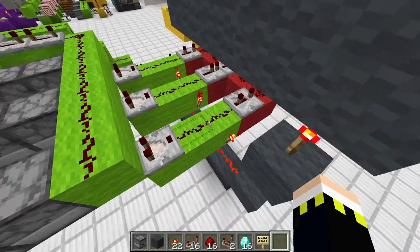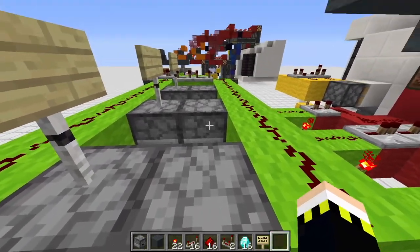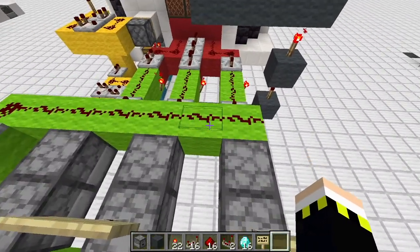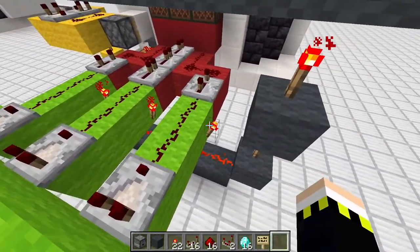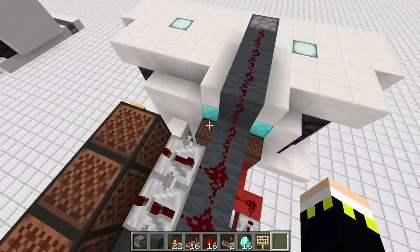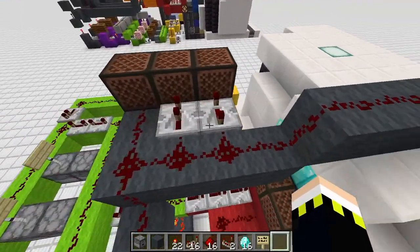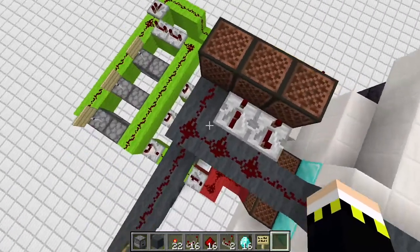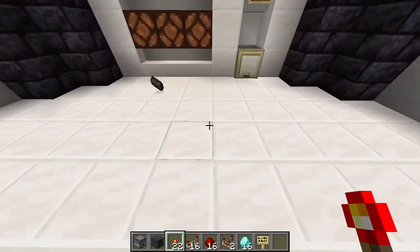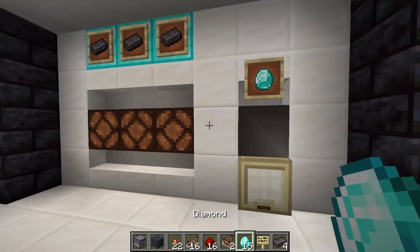If all three redstone lamps are off - meaning you have stone swords or non-stackable items in all three droppers on the front side - you win the main prize, which is the netherite ingot. The signal connects to this dropper and the ingot drops down to you. There's also a small redstone tune that plays a little bit of music when you win. That's basically the small casino.